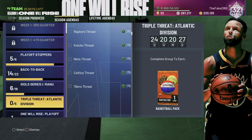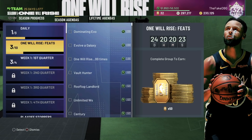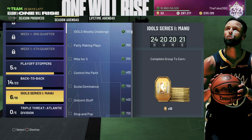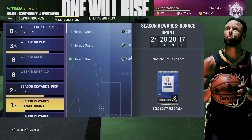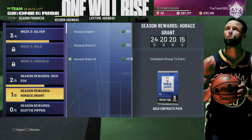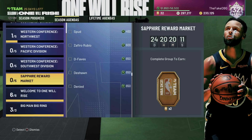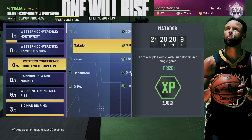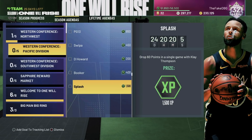Looking at these challenges right here, the really good ones that came out today — they're like 2,000 XP. Beastbrook, Matador, triple-doubles with Luka, triple-doubles with Westbrook, and 60 points with Klay Thompson right here.